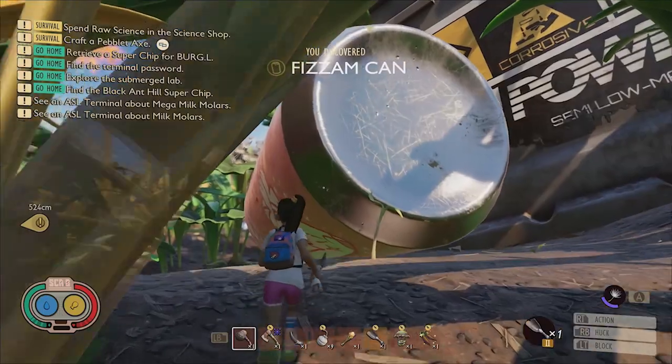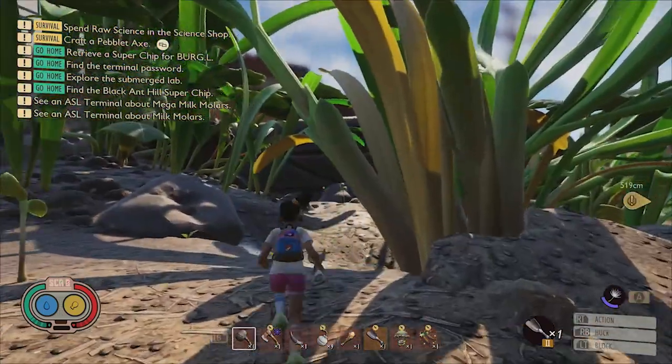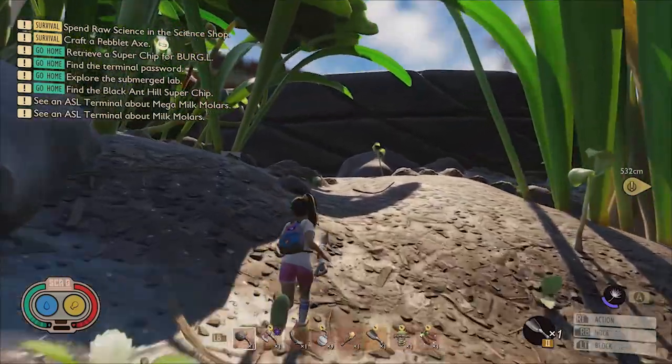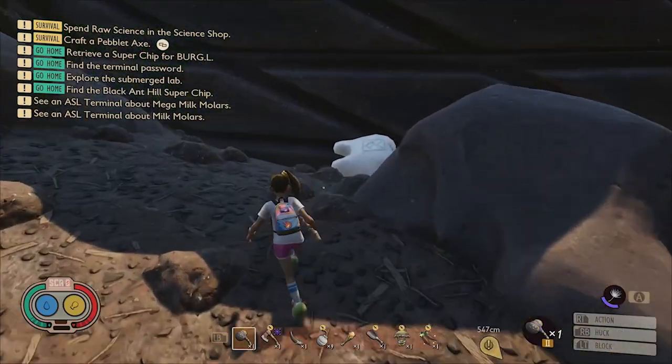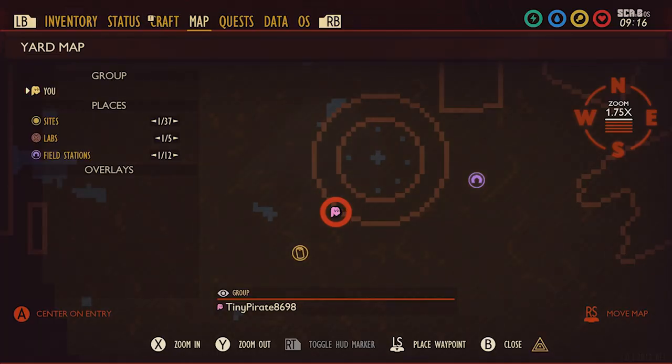This next molar is super easy to get because it's located against the outer wall of the flooded tire. The easiest way to reach it is to find the bright fizzam can landmark and then travel east towards the tire where you'll find it wedged against the tread. Here it is on the map.